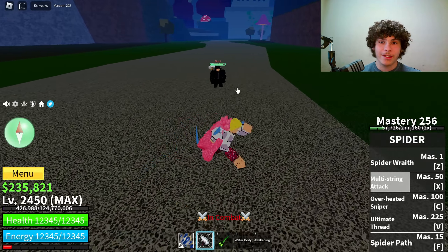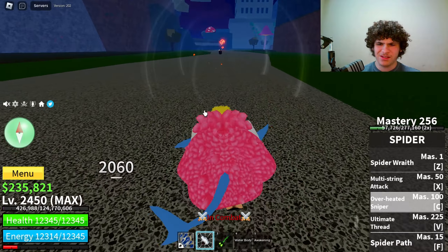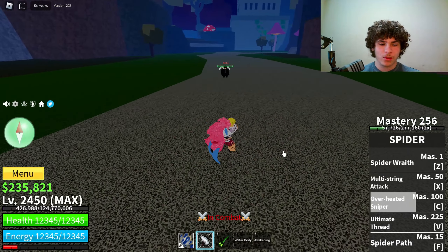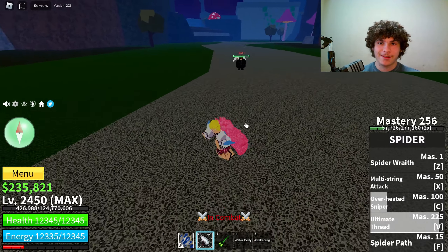Then we have the Overheated Sniper. We have like a little scope right here. Bam — okay, that was a hell of a knockback, and that did 2,060 damage. Then we have Ultimate Thread. Bam — 2,297 damage.